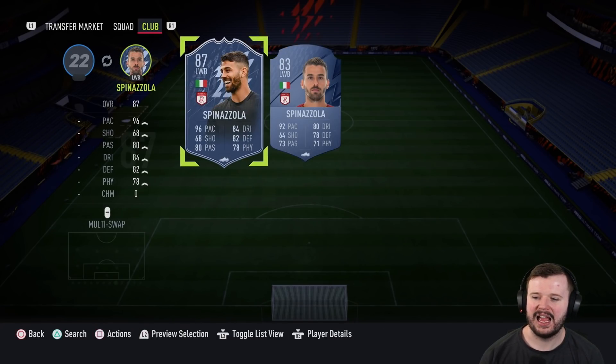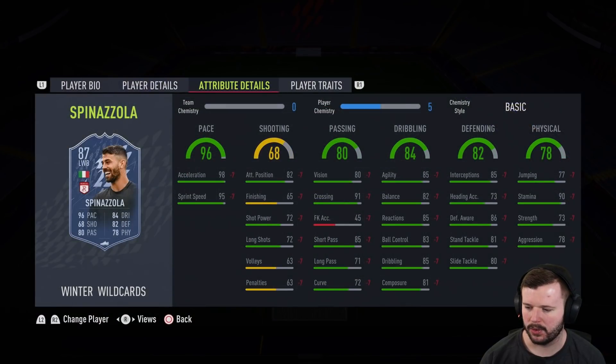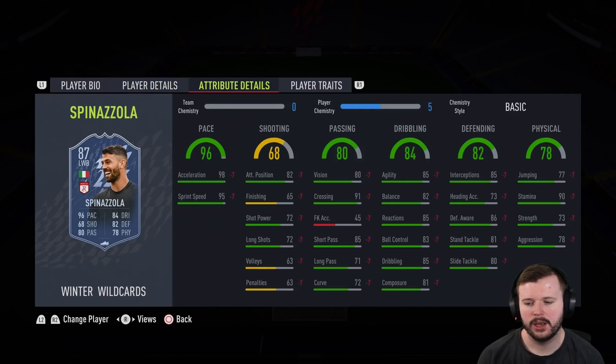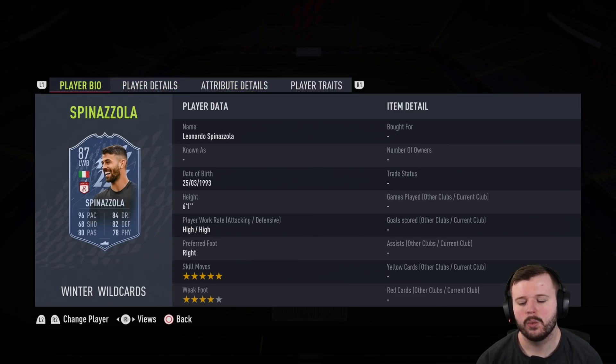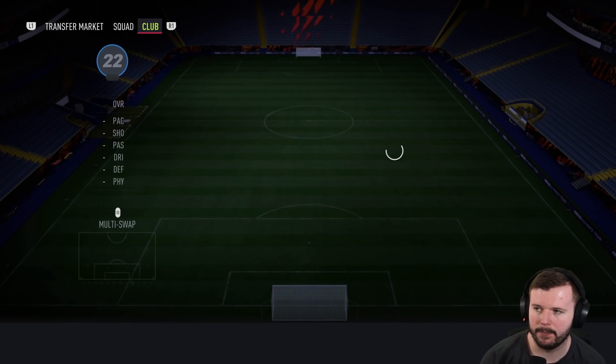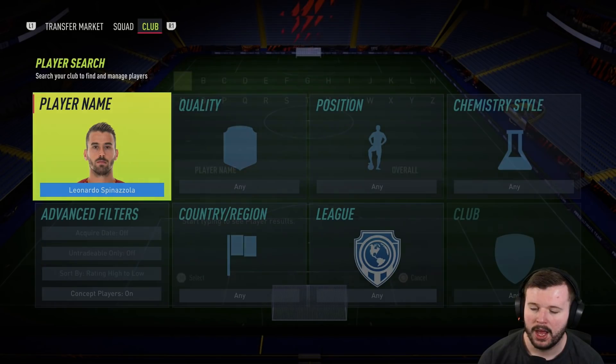Going back to Serie A, let's talk about Spinazzola, who has that Winter Wildcards card — five star skill moves, which people forget. High-high work rates, brilliant in the middle of the park or center defensive mid. Good pace, defensive stats are okay but not incredible for a fullback. He does lack a little — 73 strength, 78 aggression — but you surprise people with those work rates and his weak foot. He suits better in a five at the back or a three at the back in that wide mid position.